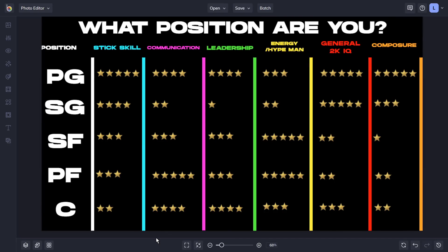What's up y'all? TickaFan here. As you can see by today's video, I've made a guide on how to figure out what position you belong at in NBA 2K22 Next Gen Pro-Am. I have a whole graphic on this screen. We have things like stick skill, communication, leadership, energy, slash being a hype man, general 2K IQ, and composure listed as our categories — six pillars.